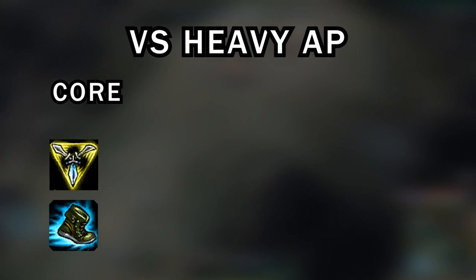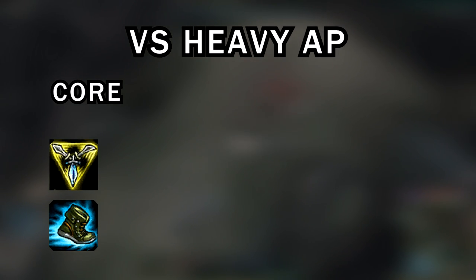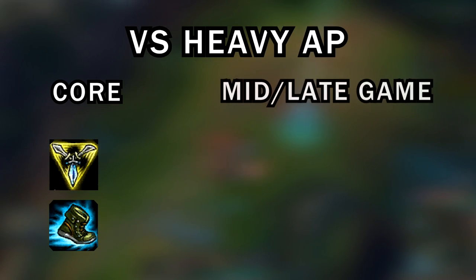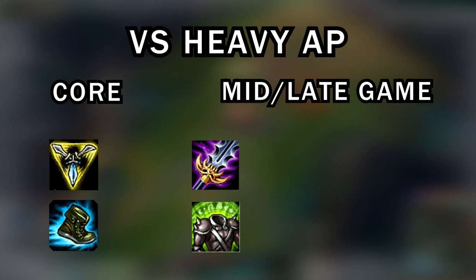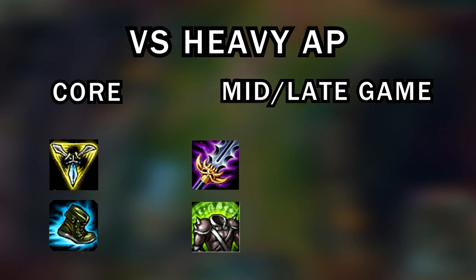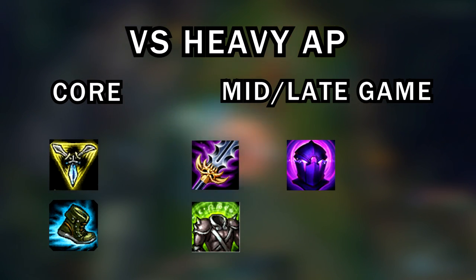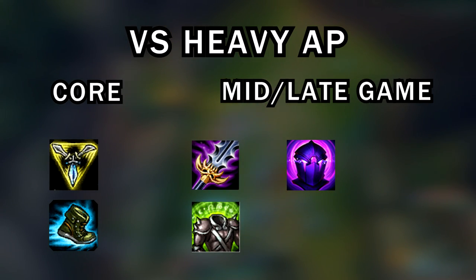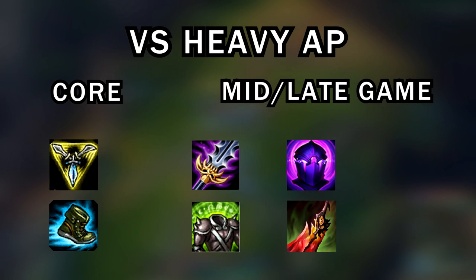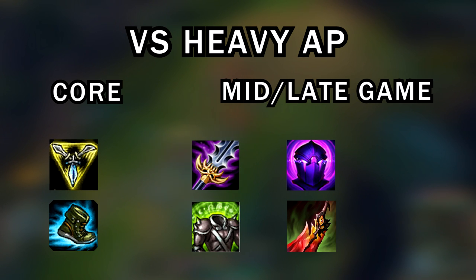Versus a heavy AP comp, your core items are generally always going to be Trinity Force and Mercury's Treads. Trinity Force is your obvious core item and gives the biggest power spike. You could then go for Maw of Malmortius, which gives a really good passive with lifesteal, magic resist, and cooldown reduction. If you need to get tankier, Spirit Visage is a really good item on Irelia — it gives 10% CDR, HP regen, and amplifies the healing on your W and general basic attacks. Adaptive Helm is really good versus Cassiopeia, Ryze, or even Swain's ultimate — champions with spammy abilities that hurt you repeatedly. It's situational but can be very handy. Death's Dance I look at as the new Ghostblade if you want to snowball versus AP champions — taking 30% less burst and then bleeding the rest gives you a chance to return damage and heal back up.